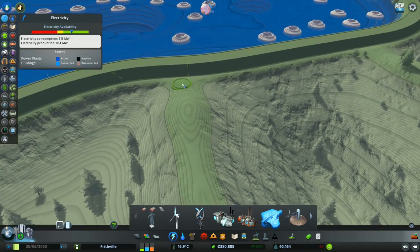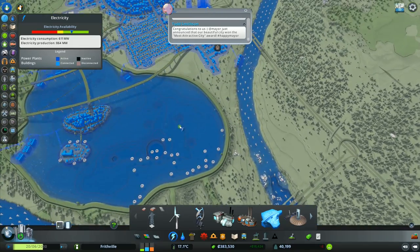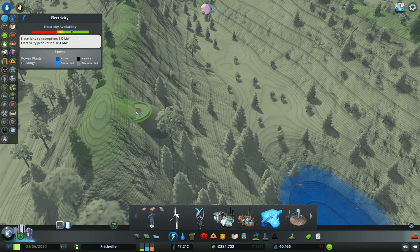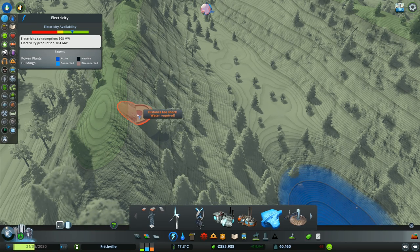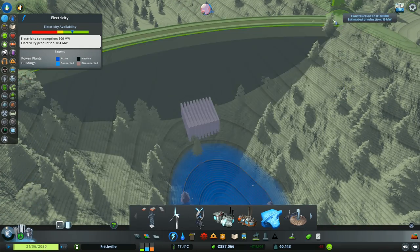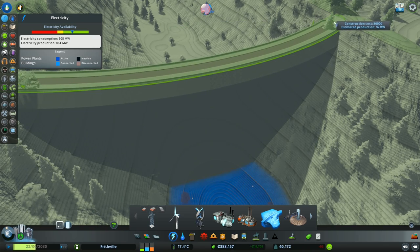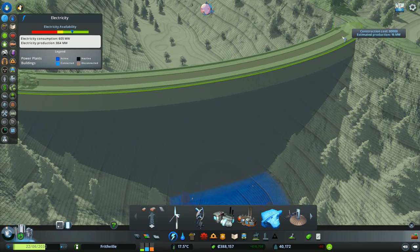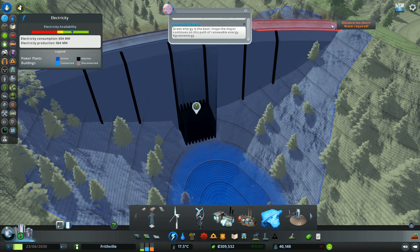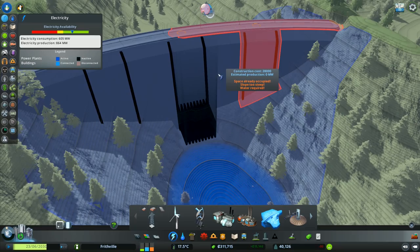I like the way the color gives us a very good indication of the height we should have this. We can bring that one over there and I want that to go at that height - slope too steep, water required. We'll put that one in there - estimated production zero megawatts. Well, we'll see about that because I'm about to let some water in.